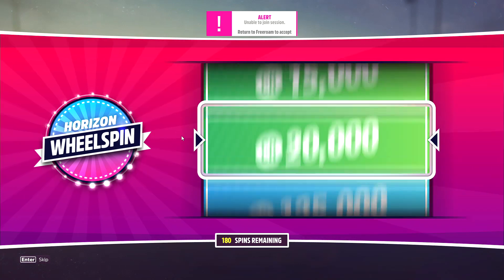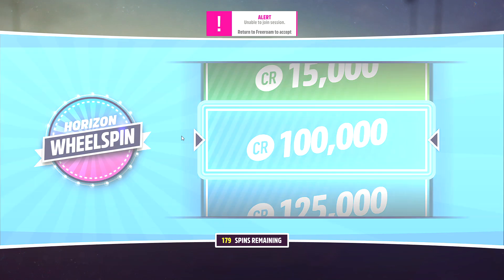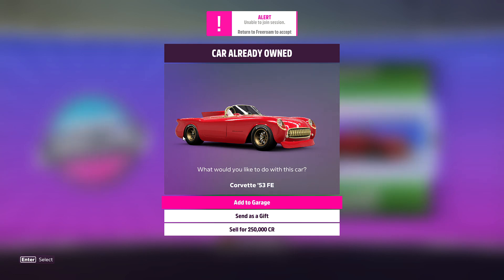It's pretty much what we're going to have to do at this point, considering super wheel spins are a thing of the past. However, I'm going to show you the best method to use to get guaranteed super wheel spins. Even though it is fairly expensive in terms of skill points, it does beat buying used cars from the auction house in hopes that the skill tree hasn't been used up.